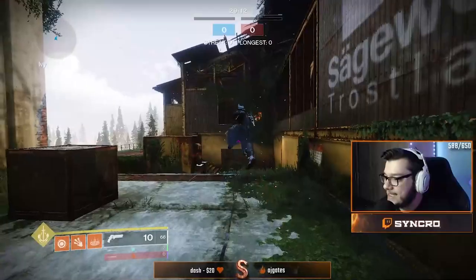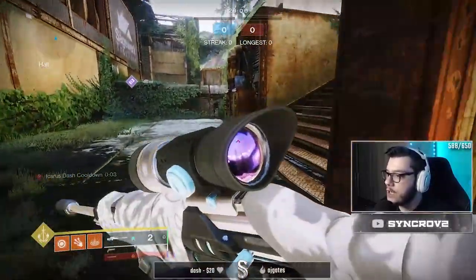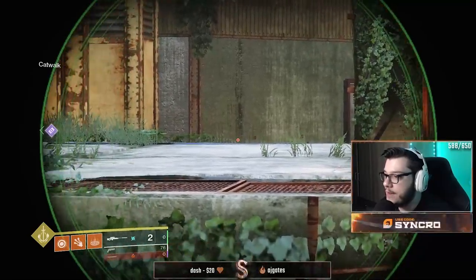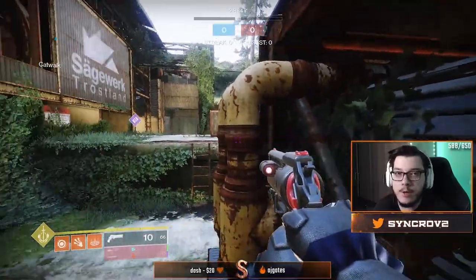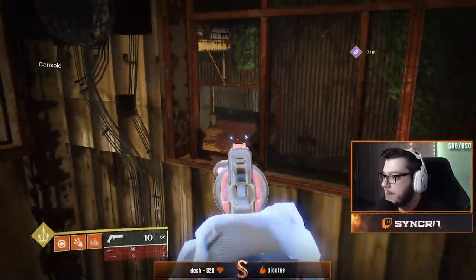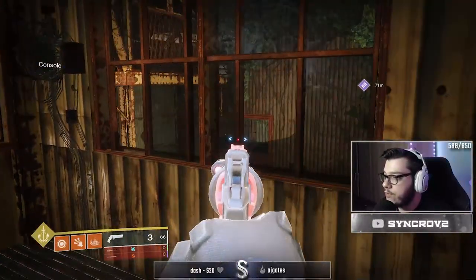Starting from this side of the spawn — first thing I like to do when sniping is jump on this little golden box. You can stand right here and look across to see if people are crossing. Even if they slide you can still see their head, and if they're aiming you can get a quick pick on them — very underrated angle. Also up here, keep in mind you can shoot through these glass windows, so instead of peeking and being exposed, you can shoot through the littlest cracks.